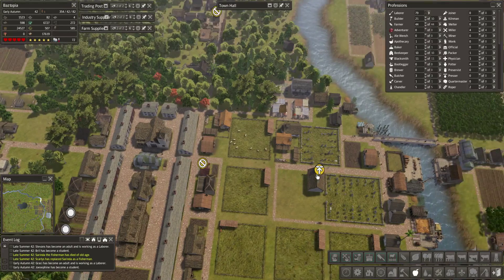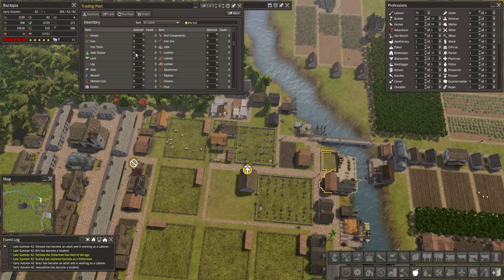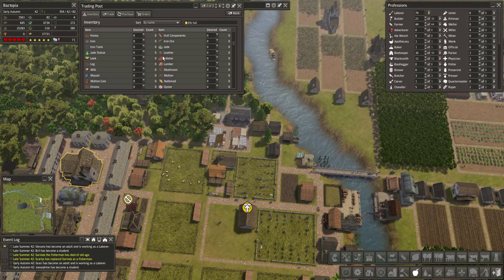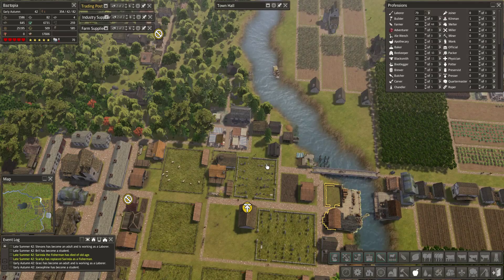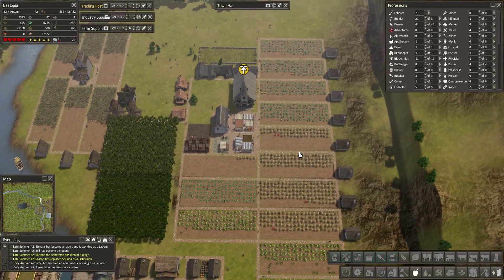We're out of jade again so we can't make any more jade statues. We'll switch back to wood but I'll drop down to just one person — I don't think we need to be working that so crazily. At the trading post let's go ahead and move our jade statues in. We have 32 jade statues, so we'll put in 30.